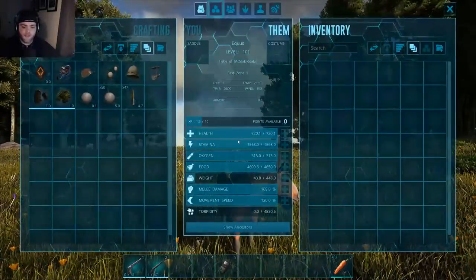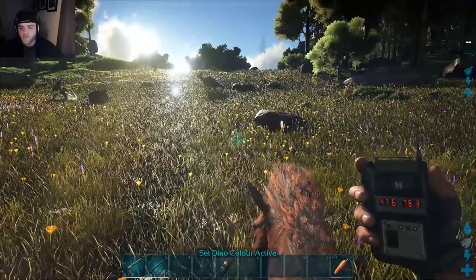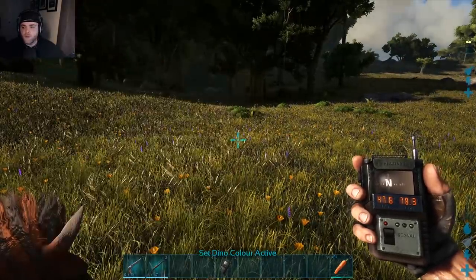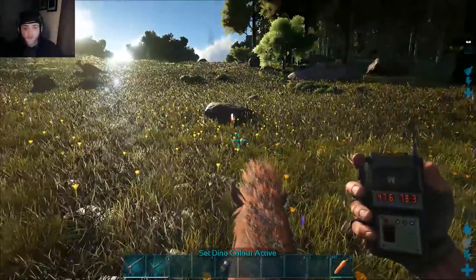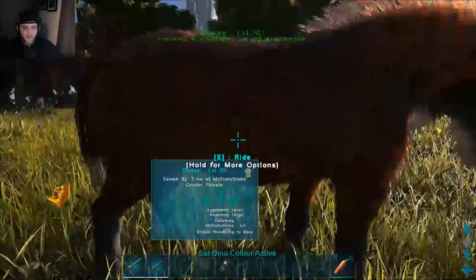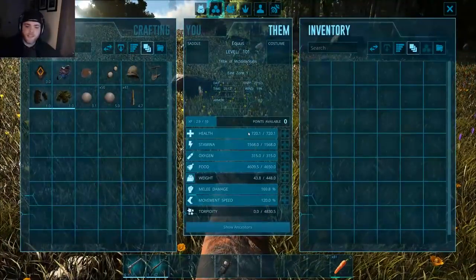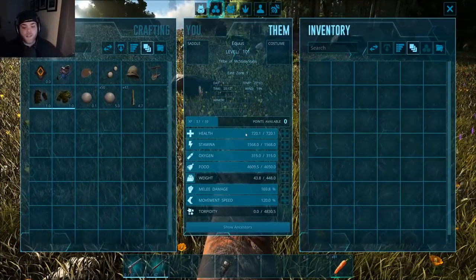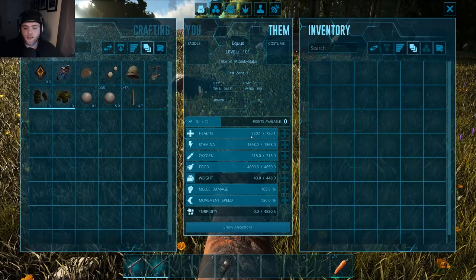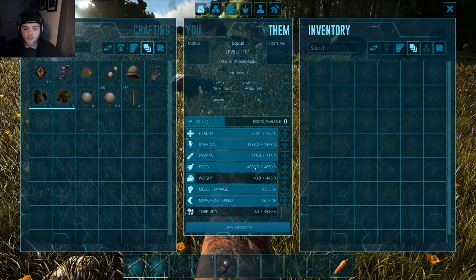Okay, let's look at the stats and I will verify the coordinates real quick. Let's pop open our GPS. Yeah so we're at 4778, which isn't too bad. There are a lot of scary things here, so if you do find one I would highly recommend killing everything around it. You're a female — a female Zorse. Nice to meet you, female Zorse. This new UI is quite nice, I'm happy with it. At level 101 we've got 720 health, 1568 stamina, 315 oxygen.